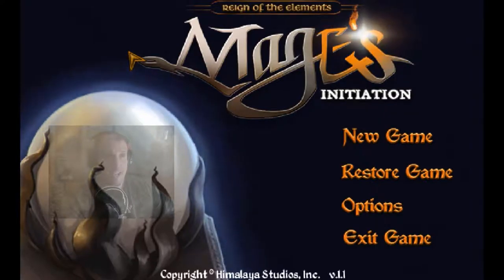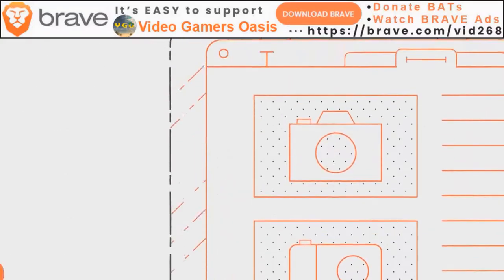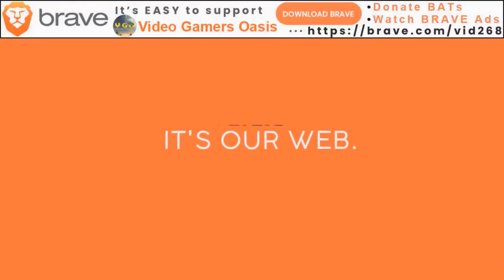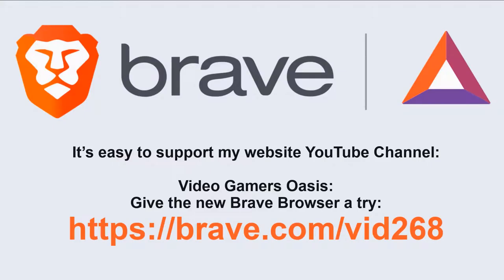To help support my YouTube channel, download the Brave browser. Help protect yourself from annoying spybots, spyware, adware, and popups — all kinds of unsolicited advertising on your browser. Download the Brave browser, put shields up, and you can earn digital tokens — BAT cryptocurrency — by watching Brave ads. Just click the little box and choose up to 5 ads a day. It's totally optional, no obligation, you can stop anytime. Donate your BAT to my YouTube channel, Video Gamer's Oasis, to help support the work that I do. Brave browser, download today.